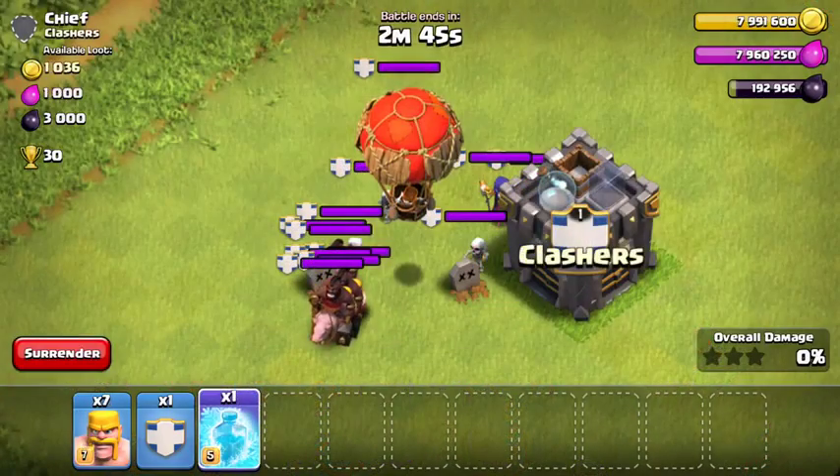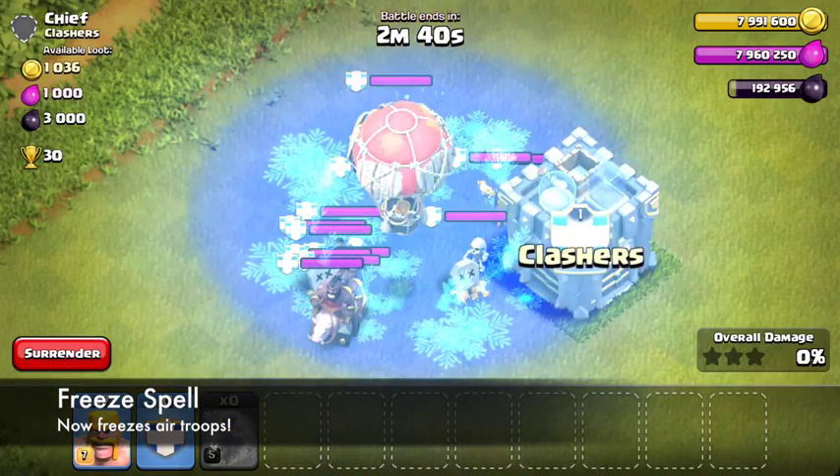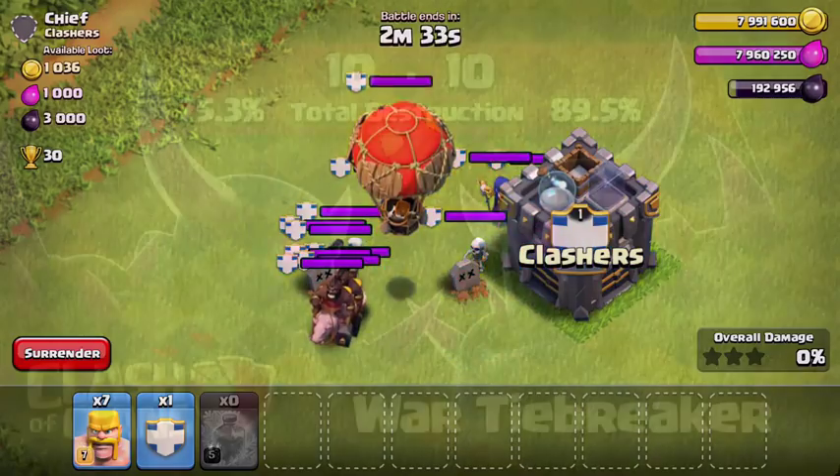The final change to spells is for the freeze spell. The freeze spell is now going to be able to freeze air troops, which is actually pretty significant for certain army compositions. That's going to do it for the spells.